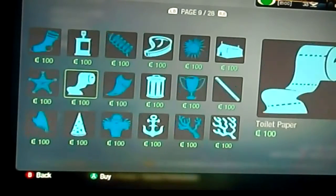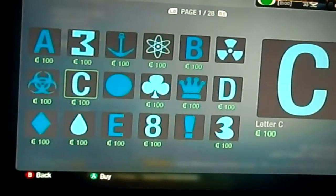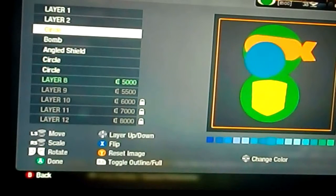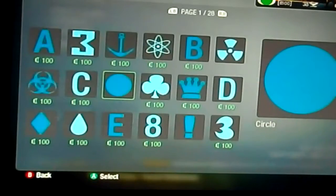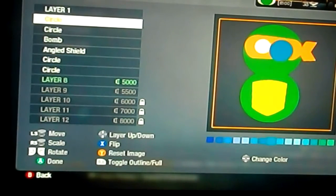Now get a circle — this is going to be his eyes. Make them white. About the same size, maybe a little bit bigger. There we go.